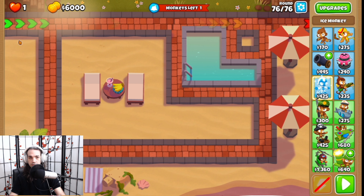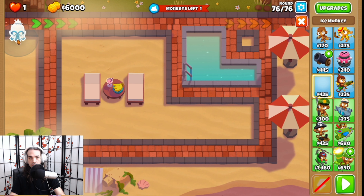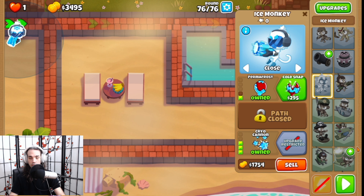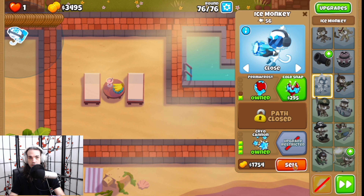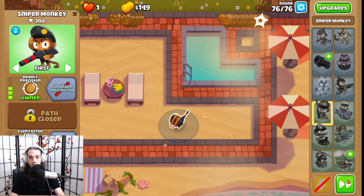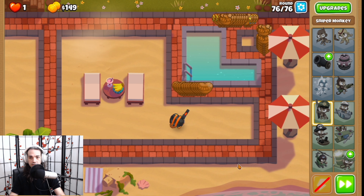We're going to drop a 1-0-3 ice tower, then set it to close. Right when it shoots that third shot, we're going to immediately buy a 3-0-2 sniper monkey. 1-2-3-2, and then it just plays itself from here.